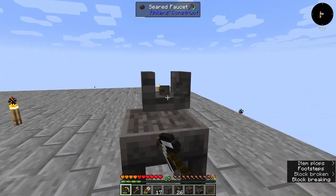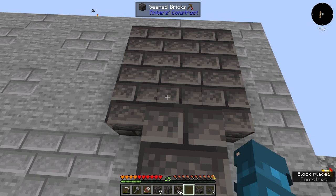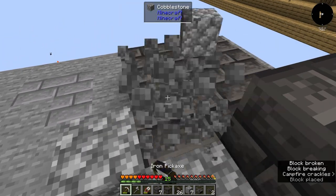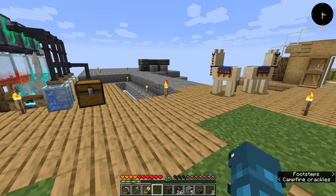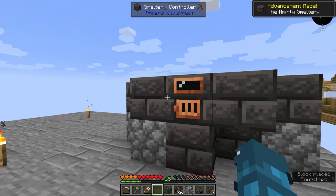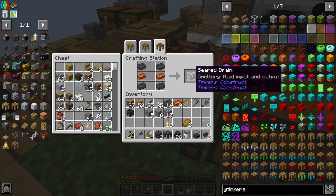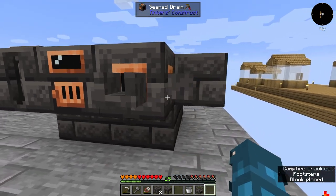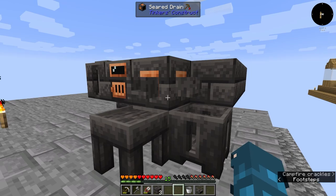We can take this down and rebuild it into a proper smeltery. It's a three-by-three, and we put our smeltery controller here. I'm gonna use some edge blocks to help me out, and we go — oh no, we're not gonna have enough bricks. A few seared brick honeycombs later and we should be able to finish it off. There we go — the mighty smeltery! Now we can replace one of these walls with our fuel tank, craft up a drain and put that right there, put our faucets, table, and casting basin.